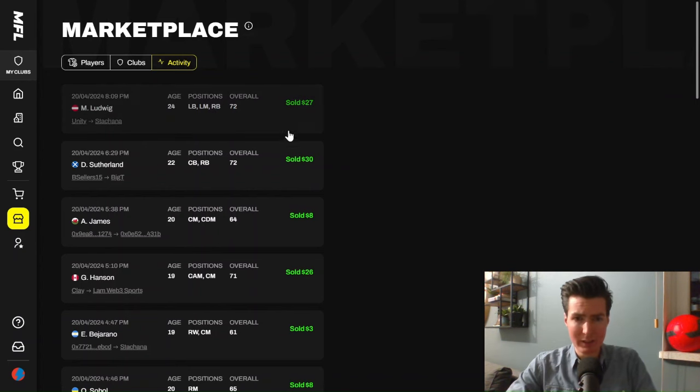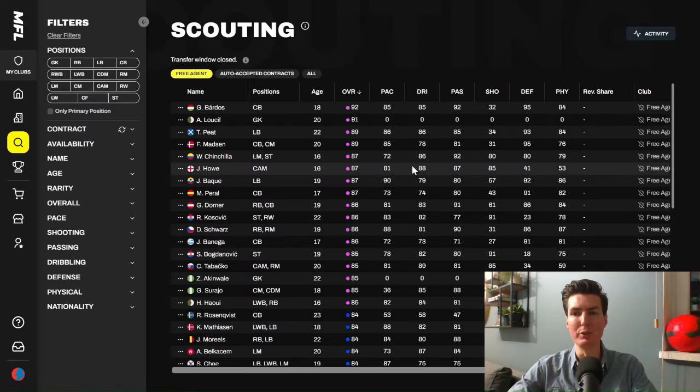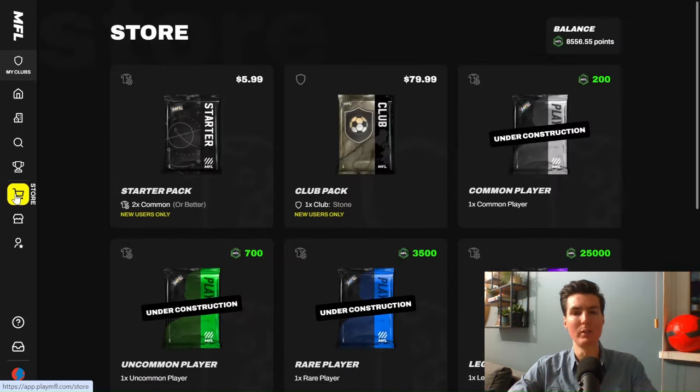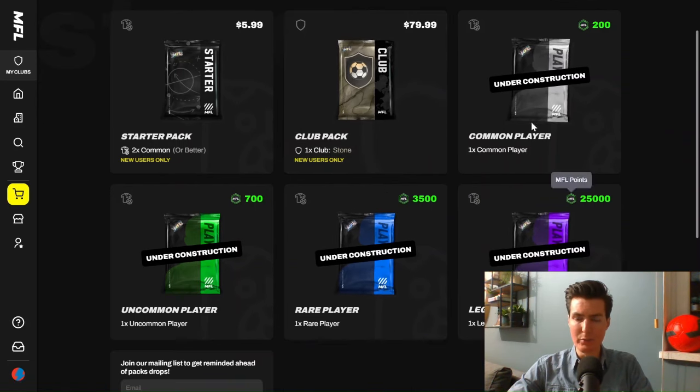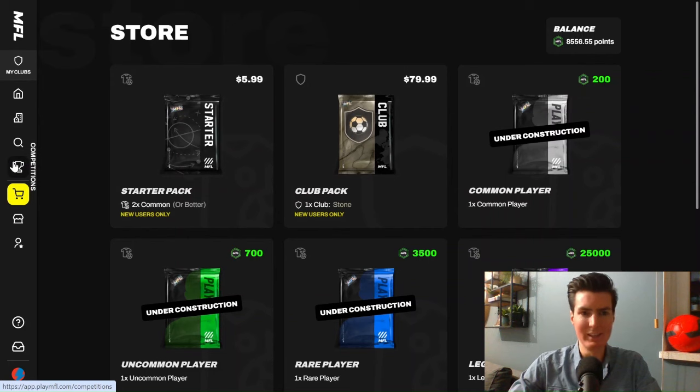Looking at the latest marketplace sales, for example Ludwig — a 70-rated left back — sold for $27, and Sutherland, a 72-rated center back, sold for $30. This is a huge difference and makes it exciting. For some people it may be why they're hesitant to join, because it can cost a lot to buy players. Luckily in scouting you can also see free agents you can sign with a contract using only MFL points. Later, via the store page, you can spend those points to buy new players, and those players can then also be sold for real money — so it's all connected to the real economy.